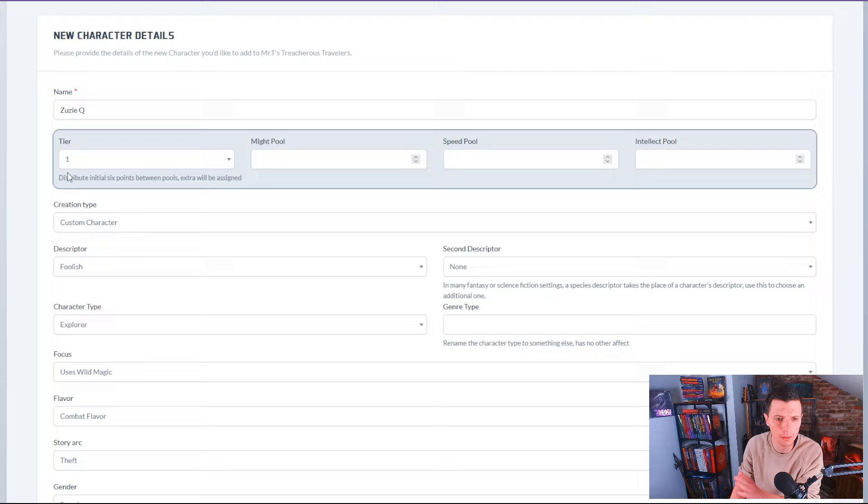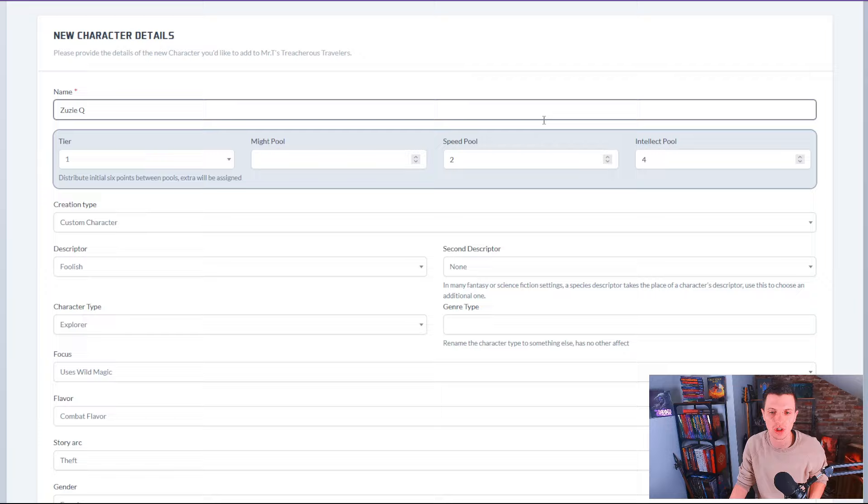Distribute initial six points between pools. We made her an explorer who uses wild magic. Let's say we want four in our intellect pool and two in our speed pool, because we want her to be able to stop a few punches coming her way. So we're giving her speed and intellect, not might. The rest will be filled in for you by the system itself.